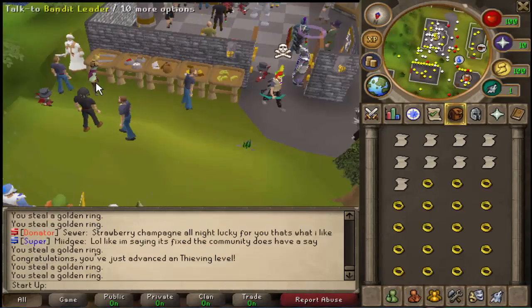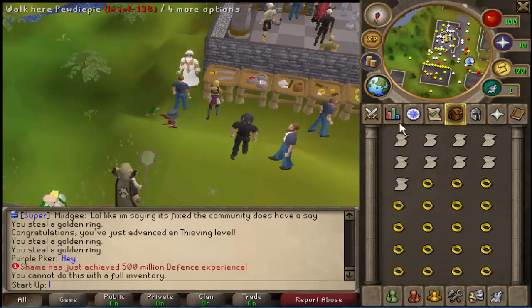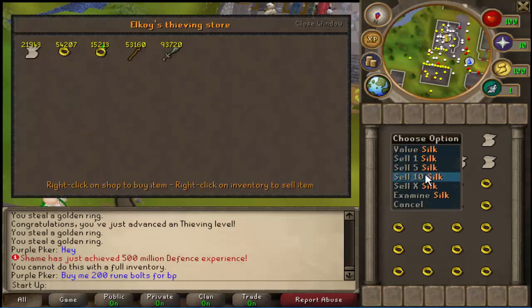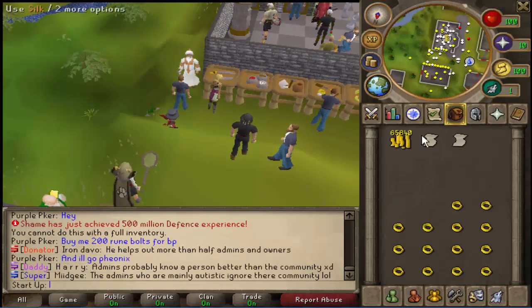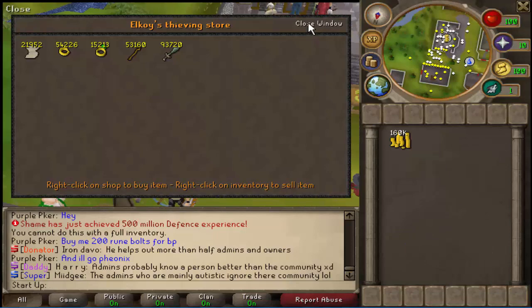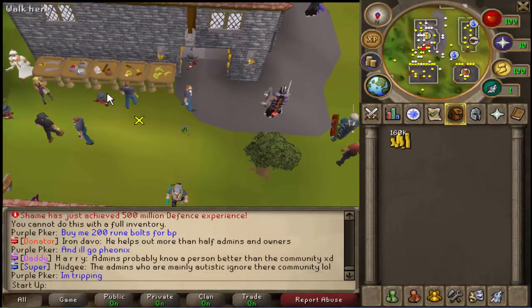Got a first inventory — let's just see how much we've actually made. If you don't know, there's shift-click dropping which is really nice. Thieving is the most basic and easy way to make money. Look at that — 160k just from one inventory, and that took literally less than a minute, which is pretty OP. That's just from these two starter stalls.